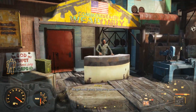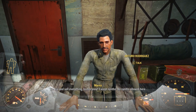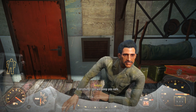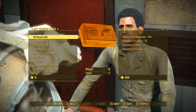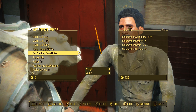Let me show you the glitch. What you need to do is talk to someone who has a shipment of whatever you need. Arturo here sells steel and copper and a few other things. To do this glitch — you can see at the bottom left I have zero caps. You don't want it to be valuable to you.